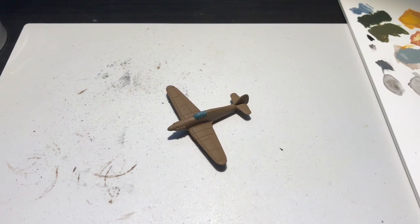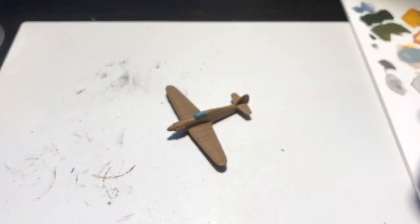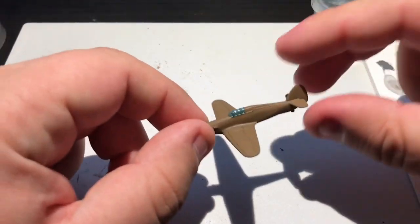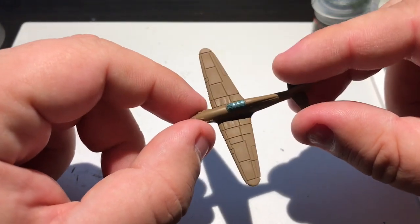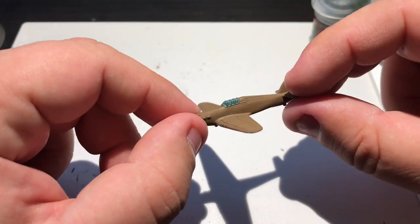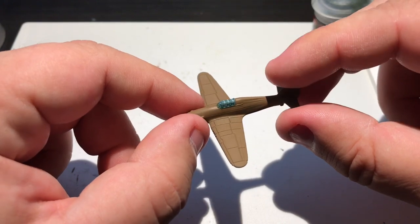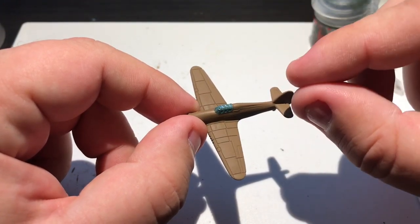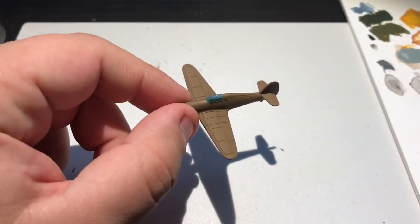You will notice, in the excitement when I was doing my other Hurricanes, I've already painted the canopy on — sorry, the cockpit, it's a completely different thing. I'll mention the paints involved at the end, and I'll also do a link at the bottom for my previous Ju88 video which details it there — it's the same paints. Right then, let's get on with this camouflage.